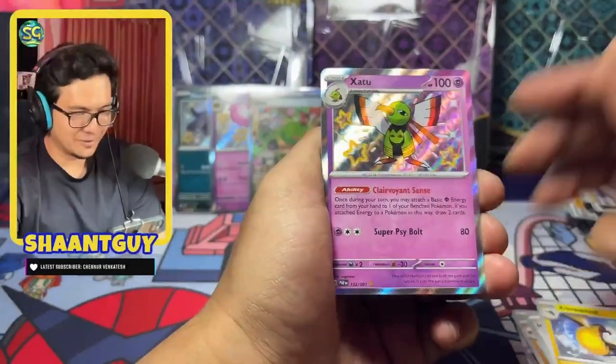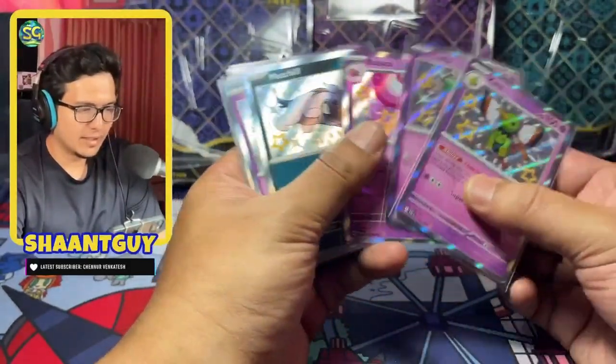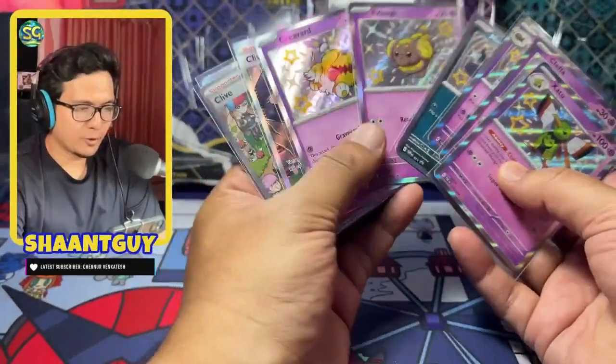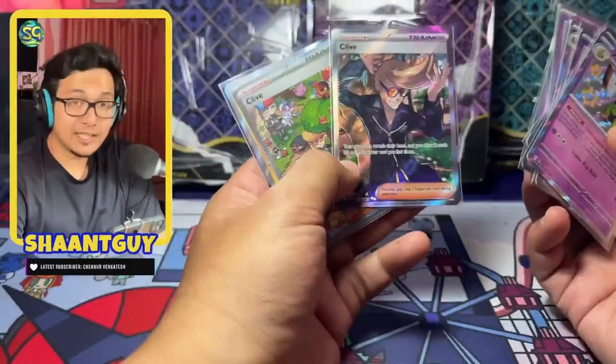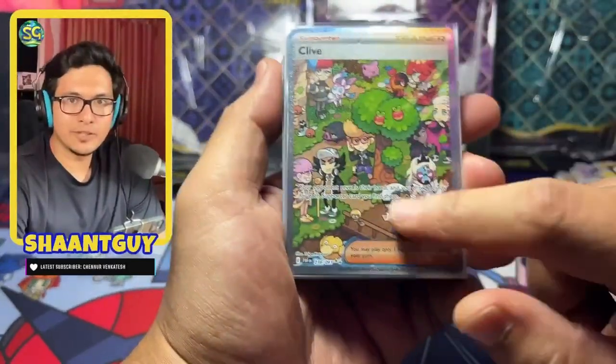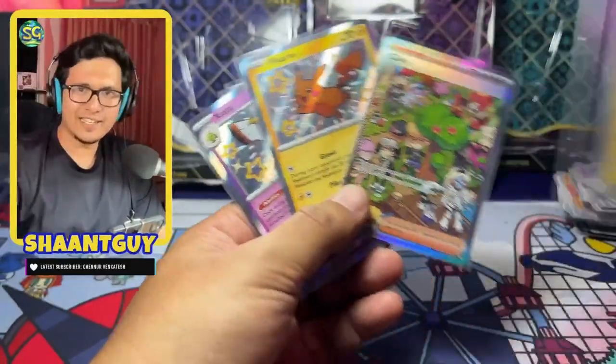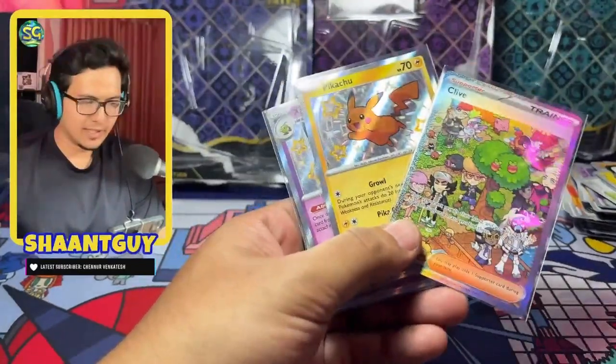Wow, we are just getting hit after hit! So let's check out the haul from these nine packs. We have Zapdos baby shiny, Clefairy, Rapaska — those are the three promos from inside the blister packs. We picked up the Clive on Clive — the Clive AR, which some people call the chibi Clive because it's in that chibi art style — along with the big hit: the English twin to my Japanese Pikachu baby shiny. I had to get Fiona in for the outro!